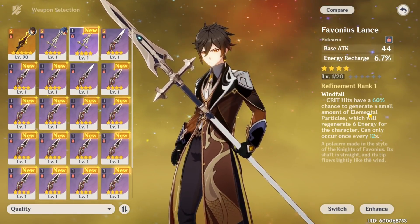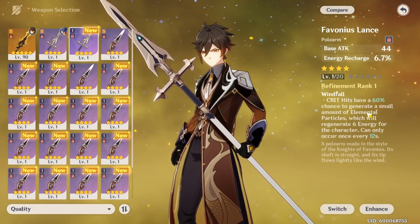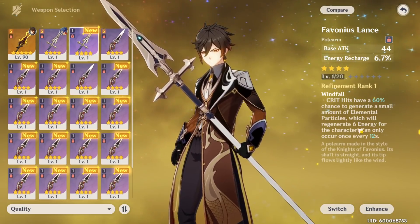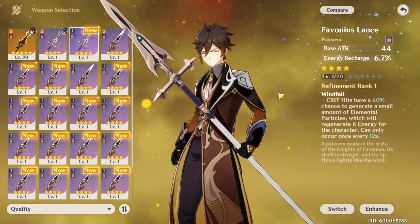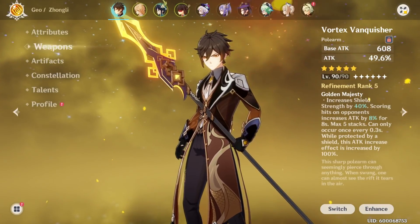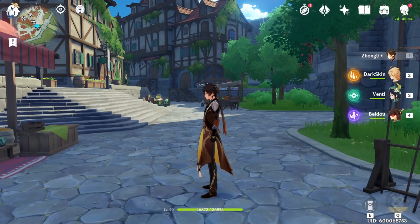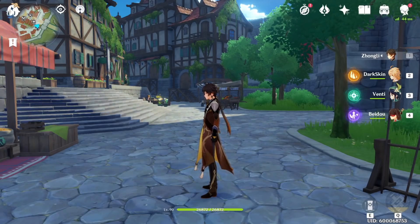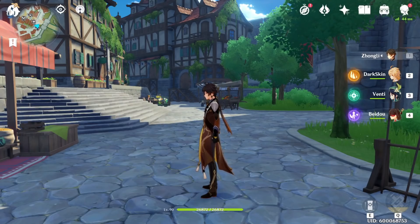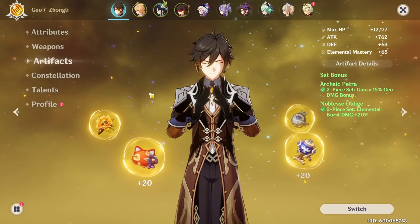Most people running him as support are going to pop his shield, not his pillar, and if you're running him as support, having him on the field to proc the Favonius passive just isn't going to happen. So it's better to go with the weapon that is going to generate him more energy passively while he's not on the field — that's why Prototype Grudge is the better choice. Favonius Lance is not good compared to Prototype Grudge. Prototype Grudge is amazing for the support build or ult spam — anything that's not physical damage.